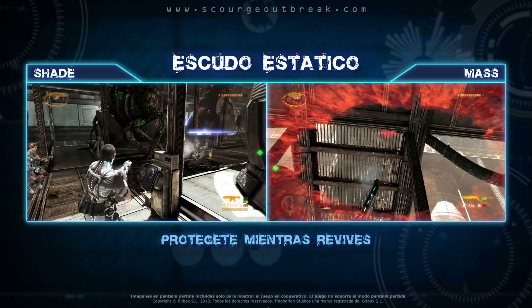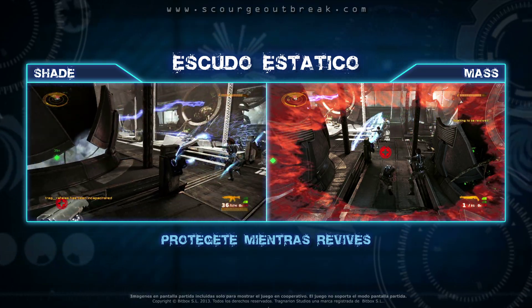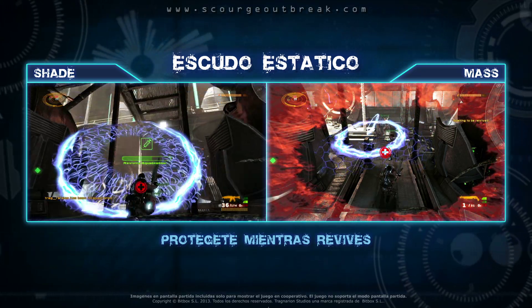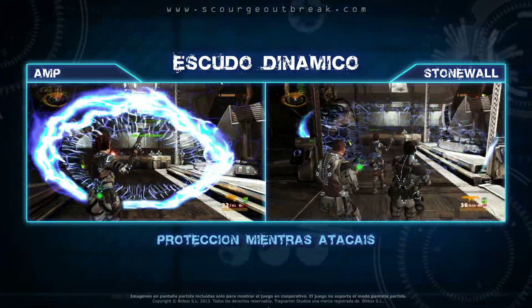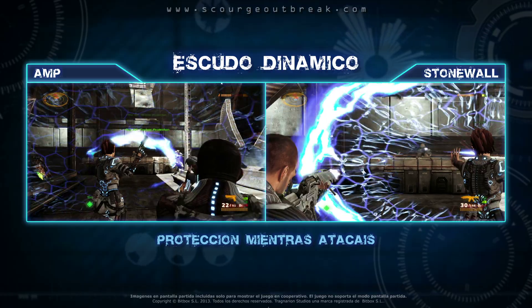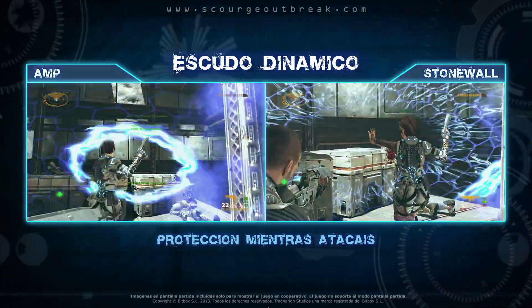Las habilidades especiales del escuadrón Echo juegan un importante papel en el cooperativo. Una vez desplegado, el escudo estático te mantiene vivo mientras ayudas a un amigo o ejecutas otras acciones importantes del juego. El escudo dinámico se mueve contigo, permitiendo al resto de tu escuadrón devolver de manera segura el fuego mientras avanzáis o retrocedéis de manera táctica.